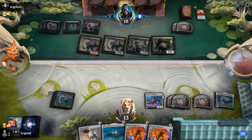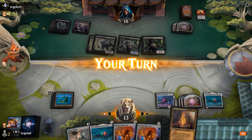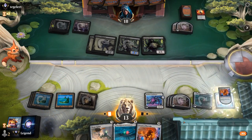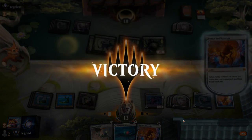Another Sleeper, so they'll get to keep one of them. Misery's Shadow with all this mana is still quite scary. But a Portal to Phyrexia immediately prompts a concession — I'll take it. On to the next one.